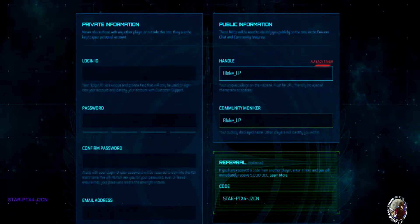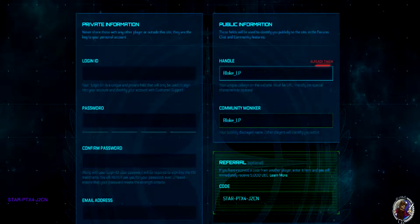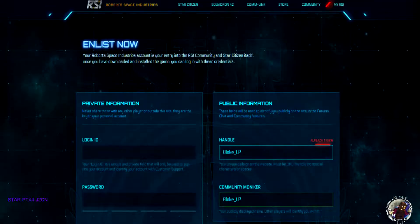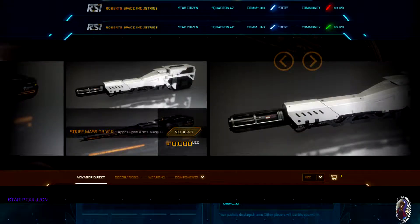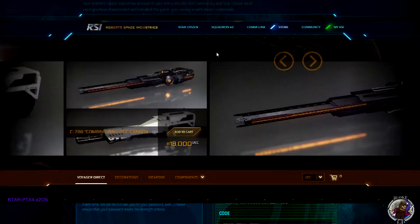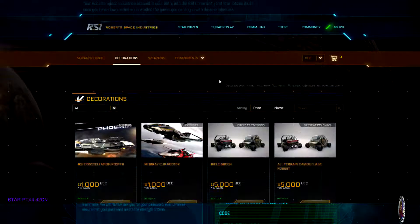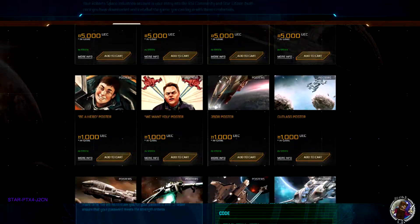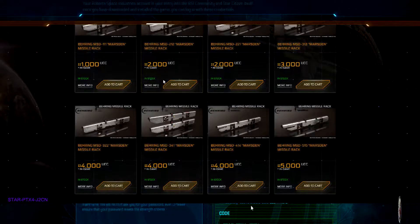The community moniker can be the same as your handle or anything else you like — you can have it as Joe Dirt if you'd like. Next up is a referral code. Feel free to use mine, it's also shown at the bottom of the screen. It will give you an extra 5,000 UEC credit to use in-game once the game goes live. Or you can use it now — go up to the store, to Voyage Direct, and you'll be able to purchase things like weapons, guns, missiles for your ship, or small items like hangar flare, posters, fish for a fish tank, or a buggy.